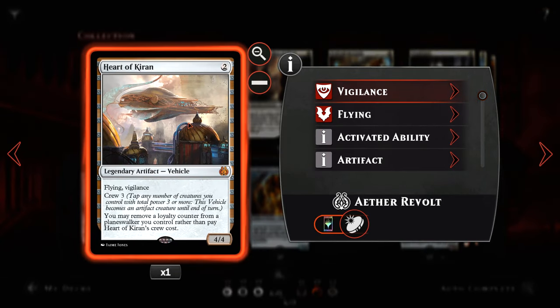Scrap Heap Scrounger can't block, but for a black and one we can exile another creature card from our graveyard and return Scrap Heap Scrounger from the graveyard to the battlefield. Forerunner of Slaughter also has synergies with vehicles — once they are crewed they are creatures and it can give them haste. The first vehicle is Heart of Kiran — a 2-cost 4/4 flying vigilant legendary vehicle with a crew cost of 3.